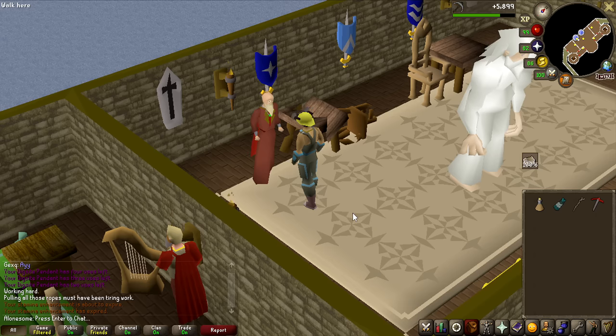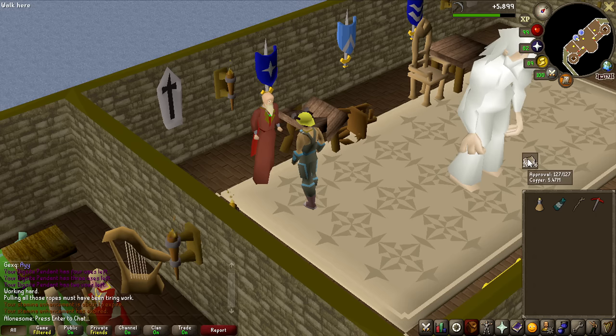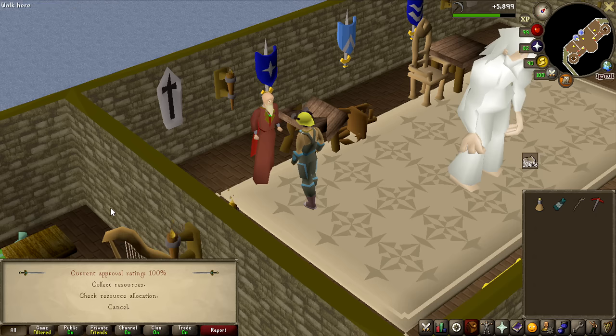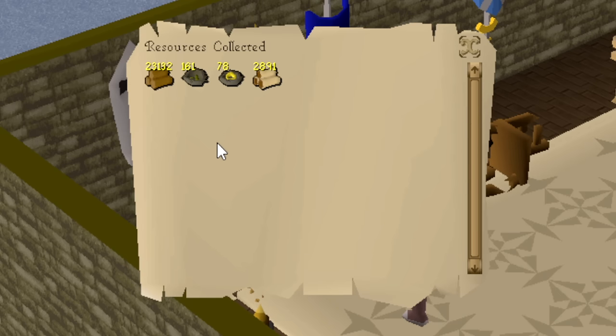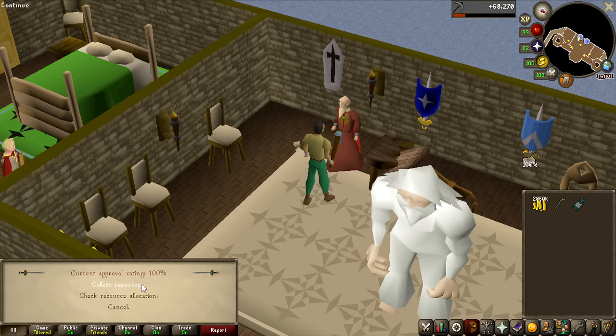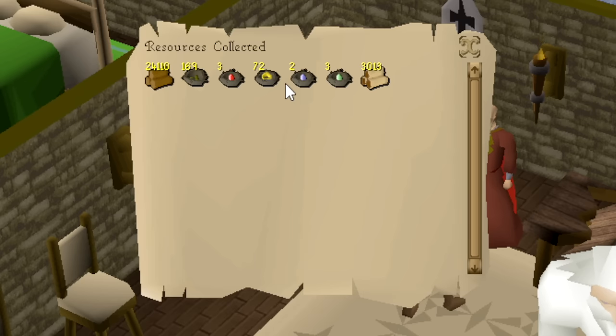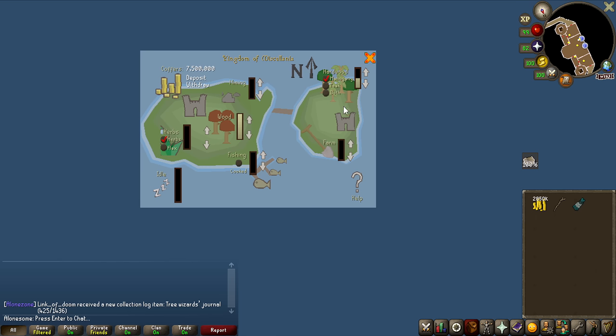It has been exactly one month since I put in the 7.5 million GP into the kingdom. We still have 5.4 million GP in the coffer. Let's collect and see how many eggs we're going to be getting from this. We got zero! We got zero in one month! Another month has passed, let's collect the kingdom again - please just not zero this time. We got eight bird eggs! So eight bird eggs in one month. If that is the rate, this is going to be a tough grind.